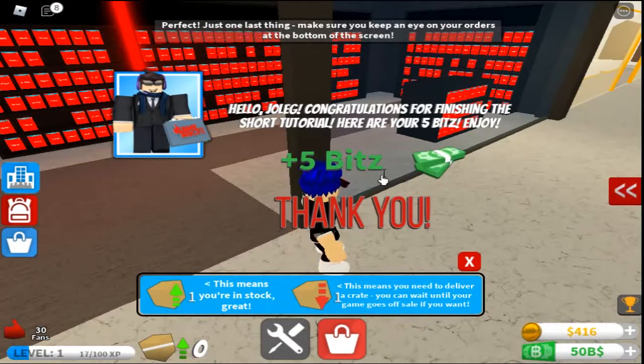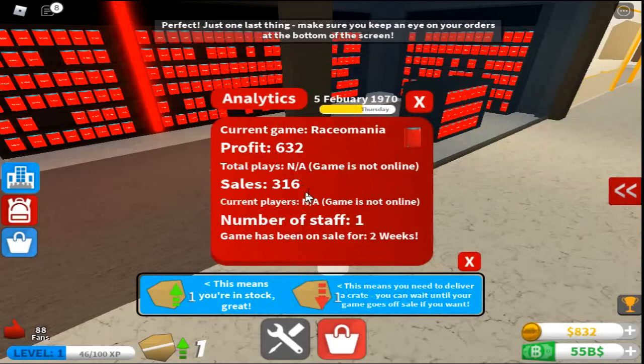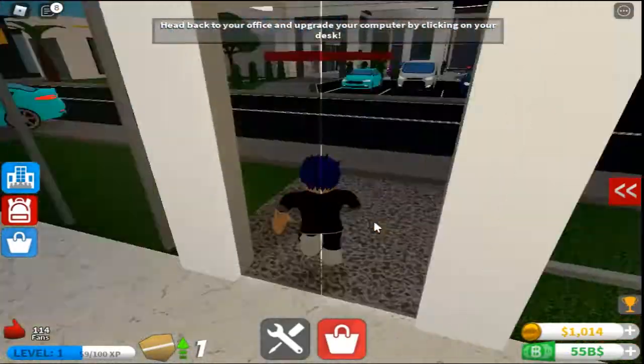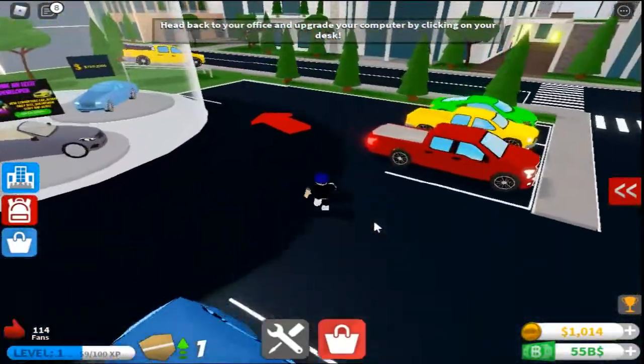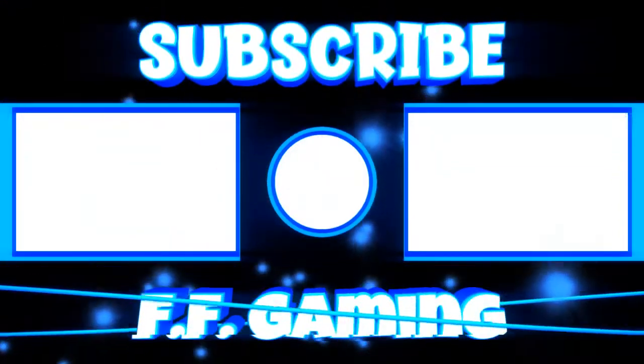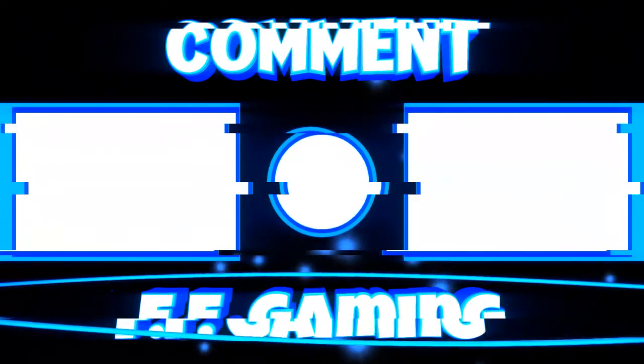Congratulations for finishing the short tutorial — here are your five bits, enjoy! This means the game is in stock. You need to deliver a crate when stock runs low. You can wait until your game goes off sale if you want. Total plays — game is not online yet. Sales: 316. Now head back to your office. This might be split into two videos — if so, goodbye and see you next time!